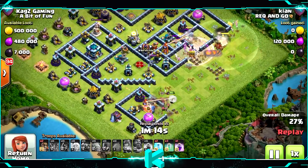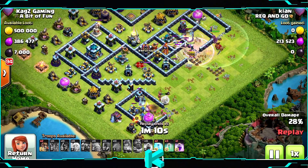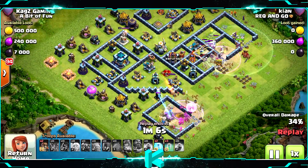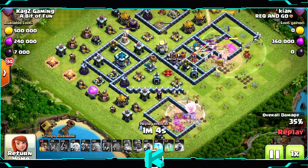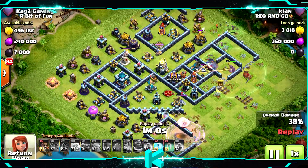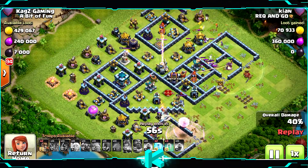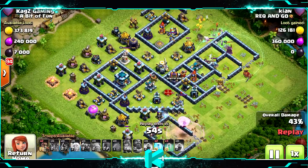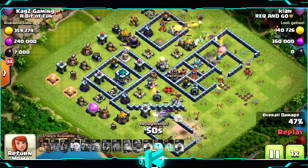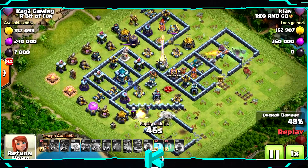That's why the base is so tricky — because of all the different islands. Lots of places to go and it splits the army. The attacker's queen is low HP and can't really survive there. Only the golems can survive all these defenses, and the healers of course, healing the golems.